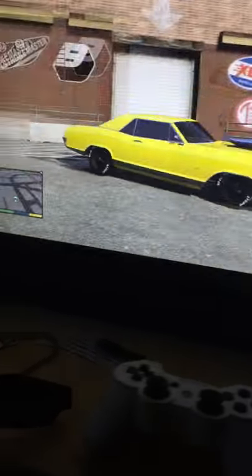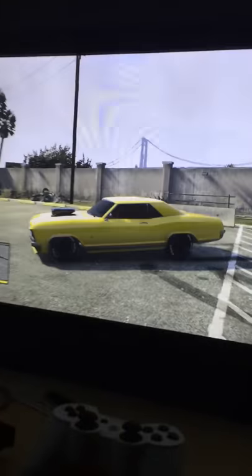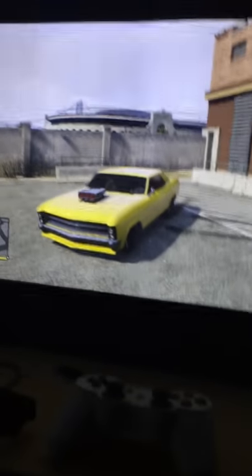Alright, so the vehicle you see here is an Albany Buccaneer muscle car. It's got the bug catcher in the hood, it's got that good looking grille, it's got atomic tires. It says Buccaneer, I think. And this is a muscle car, obviously. I would take a muscle car into, like, maybe a muscle car race, and this would look really good. It'd probably look like the best muscle car in that race. But yeah, that is the muscle car.